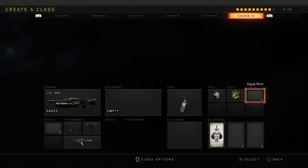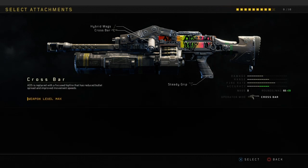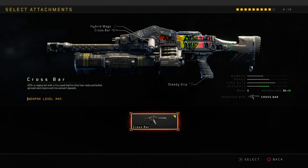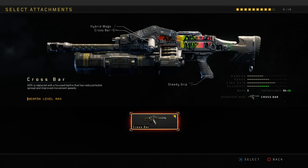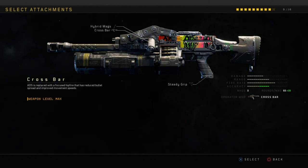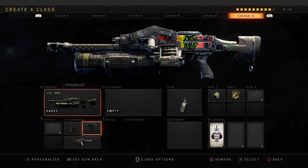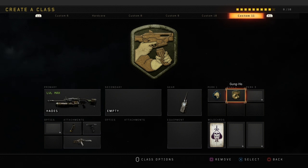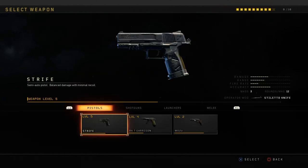The next class is going to be my Hades class. This also has the Operator Mod, which is the Crossbar — if you remember from Ghosts it kind of makes it like the Chainsaw. It's a really really good weapon. I use Hybrid Mags, Steady Grip, and because it's an LMG, Gung-Ho. Then Scavenger and Cosmic Device. I really really like this gun.